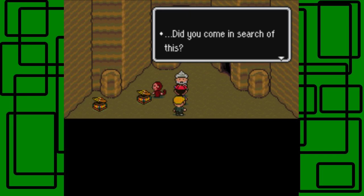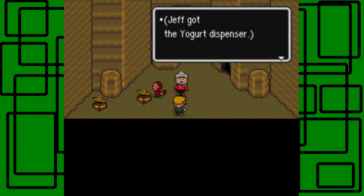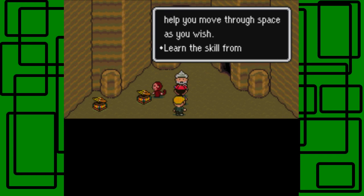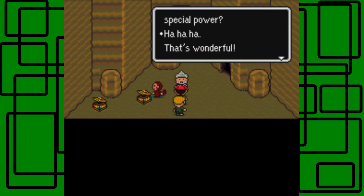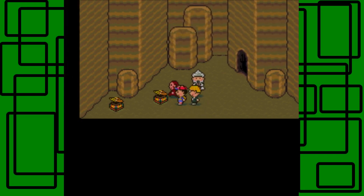Open the treasure box and take what is inside — that's what I already did. Did you come in search of this? Someone left this behind in this hole. Yeah, it's probably our yogurt — it's a yogurt dispenser. Nice. Jeff got the yogurt dispenser. The adventure that lies ahead won't be easy. I'll give you a special skill to help you move through space. Learn the skill from the monkey over there. Would you like to learn the special power? Yes, of course! That's wonderful — speak to the monkey over there.